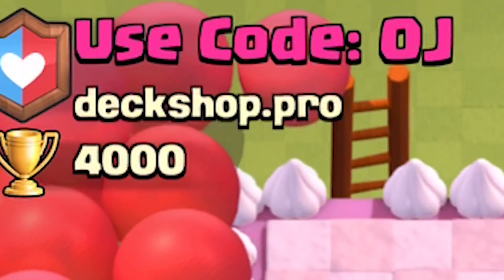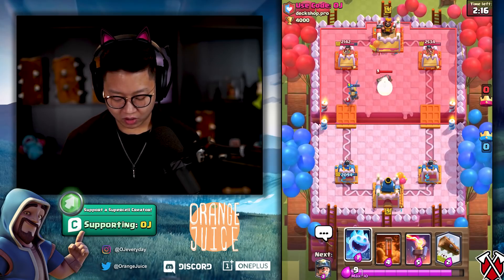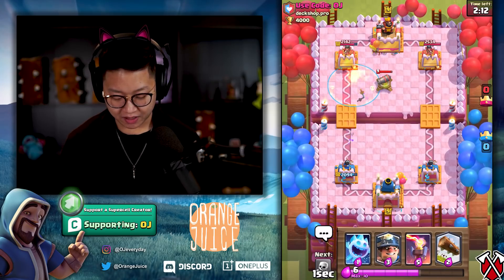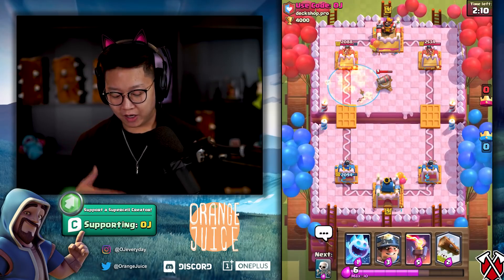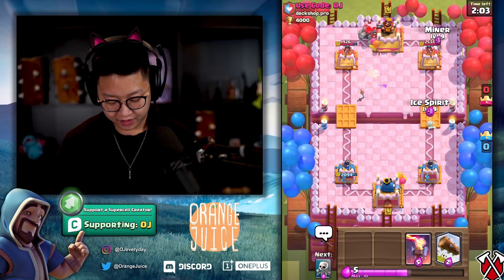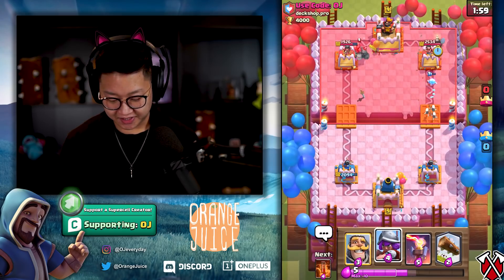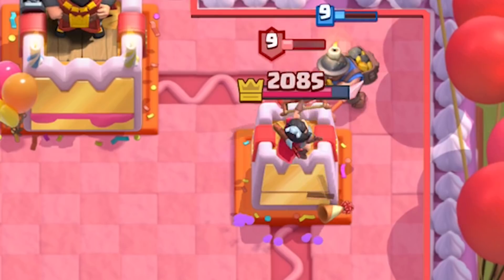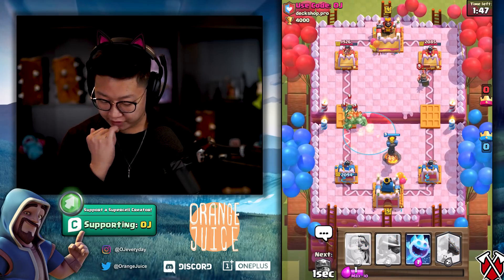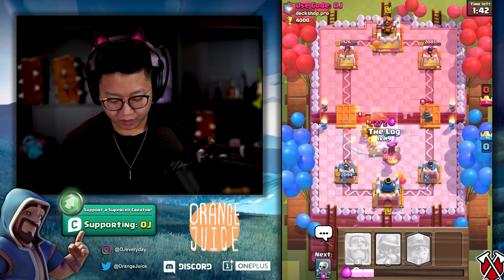If I lose, I'll have to use code OJ. We'll let those Bats soak in the glory and take out the Night Witch. Oh my goodness, he's got a Cannon. We're just going to Poison that then, because I don't really have anything else in rotation. We'll do Ice Spear to tank for the Miner, and we're sending in the Skeletons. He's got a Royal Delivery — that was a very good counter. I've got to use Poison on the Nightwitch, that's bad news all day every day. I'm going to have to pull that Nightwitch over just a little bit.